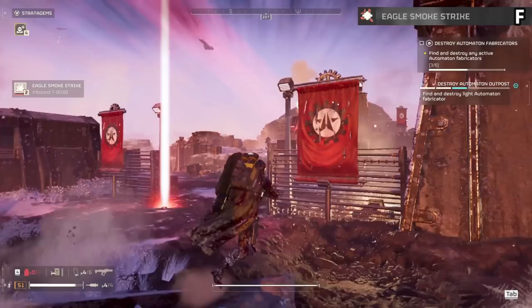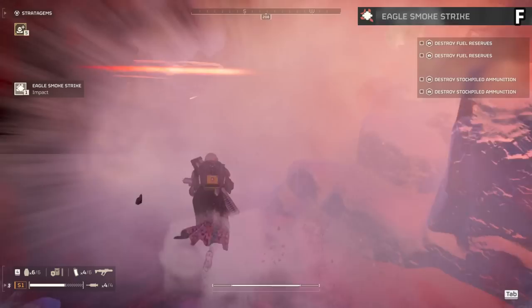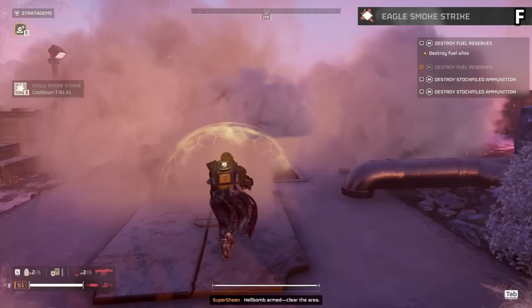The Eagle Smoke Strike moves from D tier down to F tier. I don't care how many times people tell me this makes bots lose you — the smoke is not only highly ineffective but makes your already low-vision missions even harder to maneuver inside. Do you really want to waste a valuable stratagem slot with this item that doesn't do anything? Smoke is just garbage in this game and doesn't work like it should to lower enemy vision.